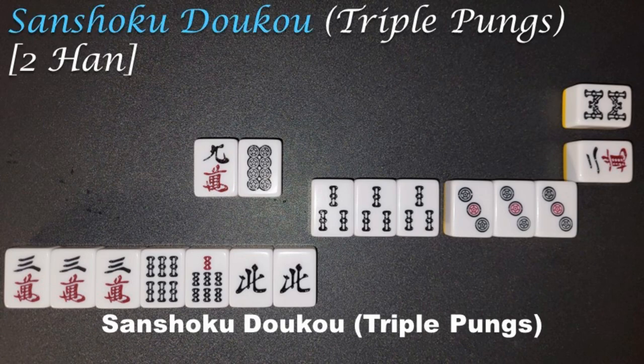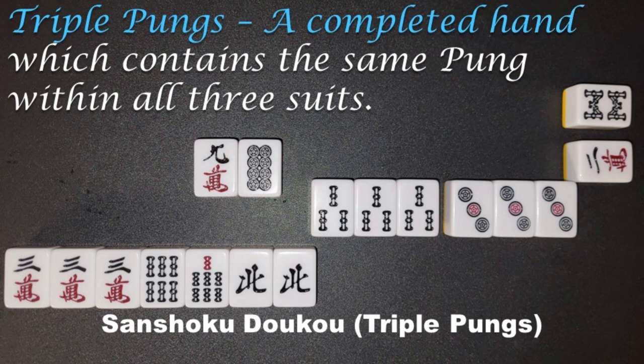Sanchoku Douko, Triple Pungs, 2 Han. A completed hand which contains the same Pung within all three suits.